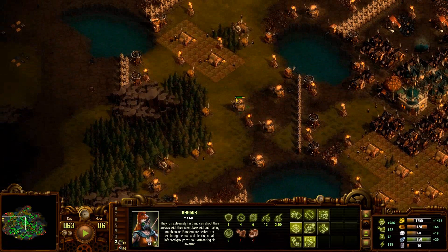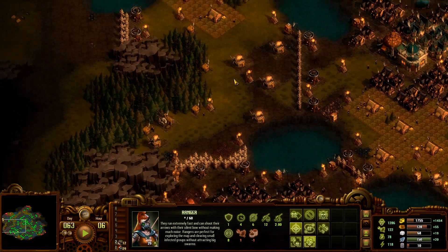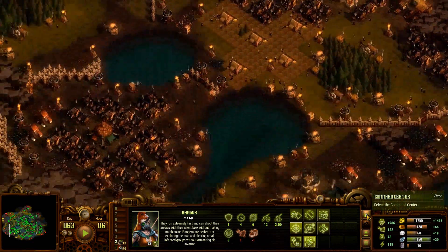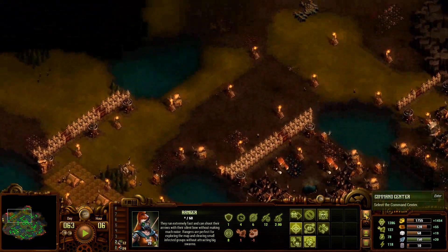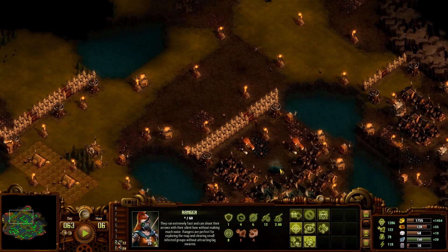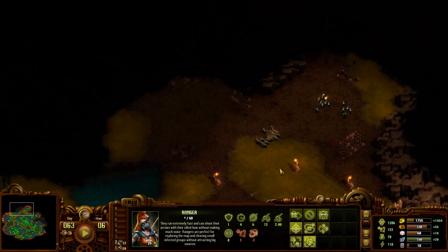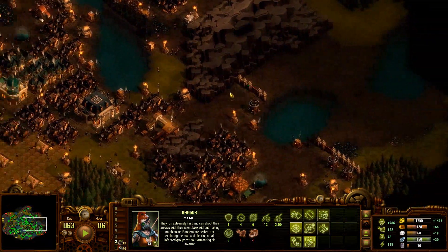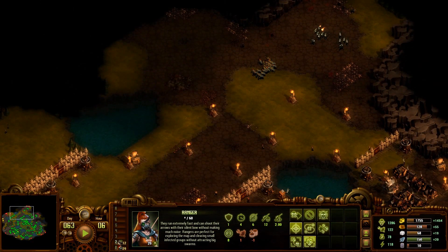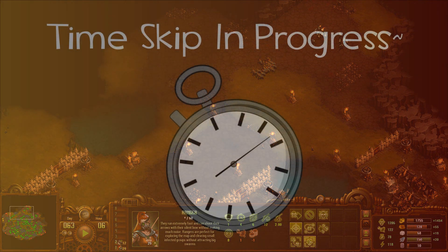We also took this area here for our food production, because food will become very important later on as we try to feed all of our colonists and soldiers. I'll see you on day 73 as we continue to expand outward and see how far we can go — time skipping in 3, 2, 1, see you day 73.